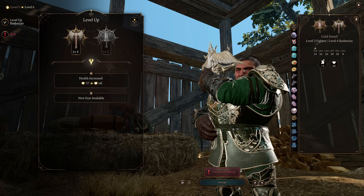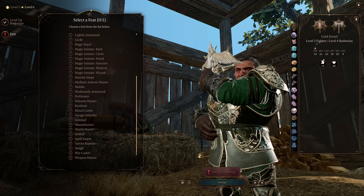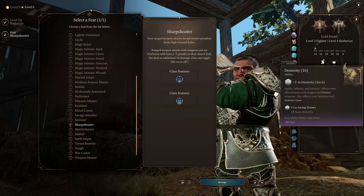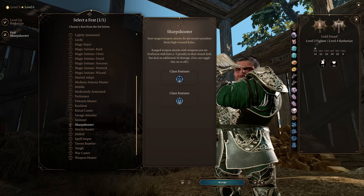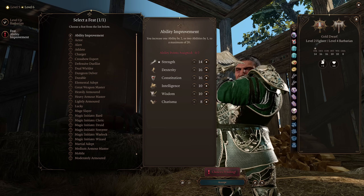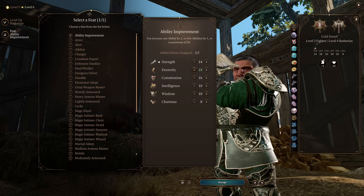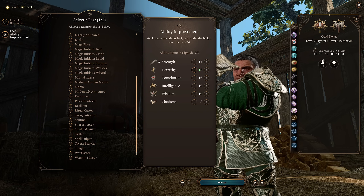At Barbarian level four we get a new feat — we might as well grab Sharpshooter. Our Dexterity is only at 16 at this point, but maybe in the early levels you picked up something like the Graceful Cloth to give a plus two making it 18. I am going with armor on this build. You can pick up Sharpshooter now or get an Ability Score Improvement first — it's entirely up to you. I might go for the ASI first since we're only getting two with this build, bumping Dexterity up to 18.